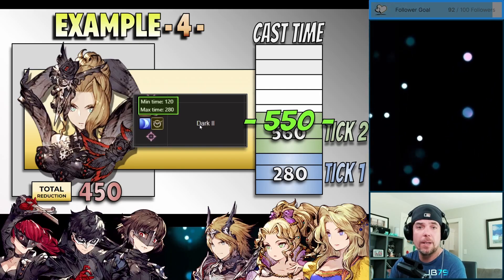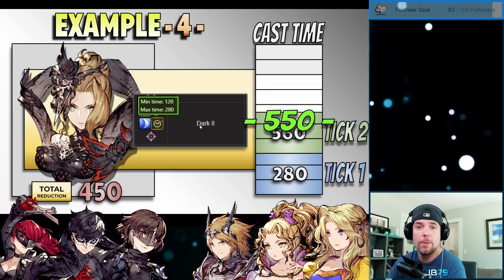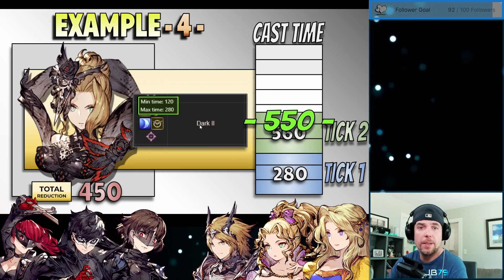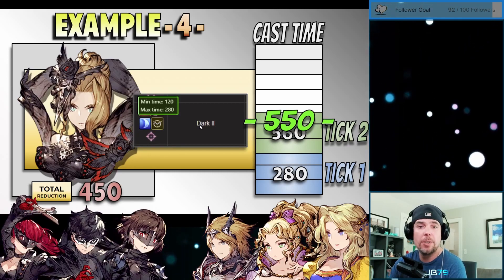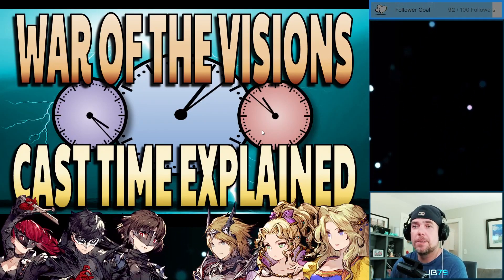I just wanted to show this alternate example with a different level of reduction and a different casting speed on our spell so that you can take this information and apply it to your own units. Every unit is going to have access to different levels of reductions depending on what they have innately and what you actually equip on them in terms of VCs, TMRs, espers, all that stuff. But using the principles that we've looked at here, you should be able to apply it yourself and have a very good understanding to utilize this during your team building. Alright, so that's Cast Time Explained.